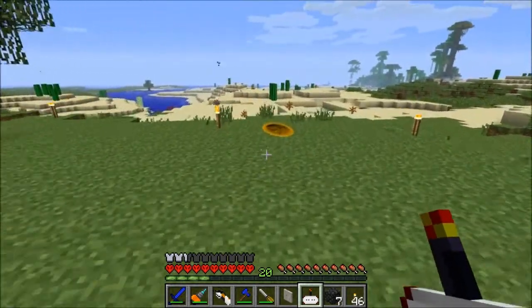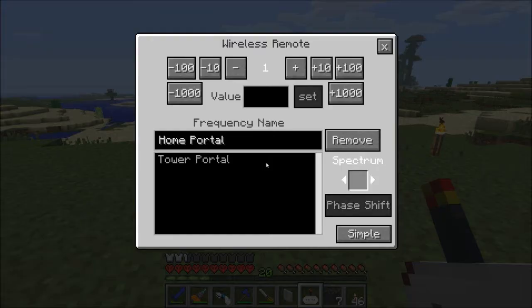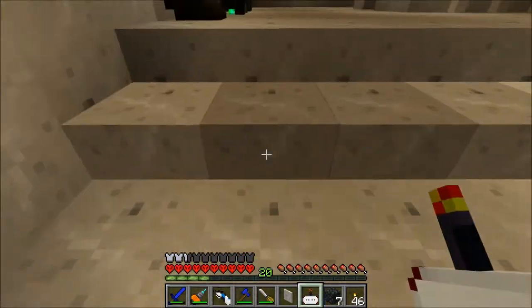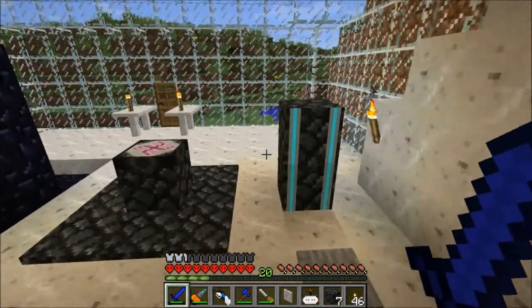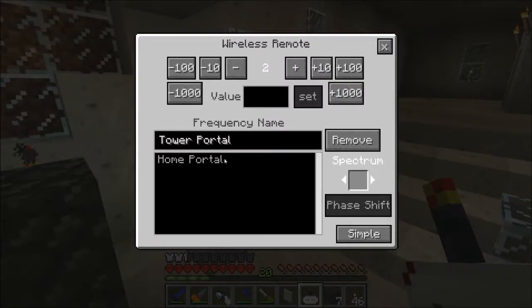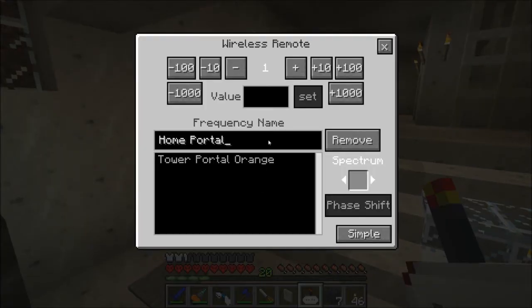I can also shift right click and put down a blue. So I could shift right click — say I want to go to the tower — I've got to remember that it's blue, but I can open that and it takes me to the tower. So I can get to the tower directly if I want. I'm going to have to remember which ones are orange and which are blue, but I can name them — 'tower portal orange' and then do the same with 'home portal blue.' Now we always know which one is which.